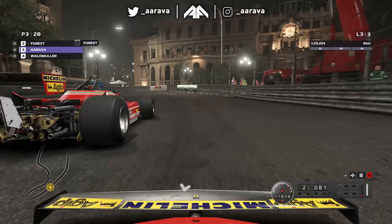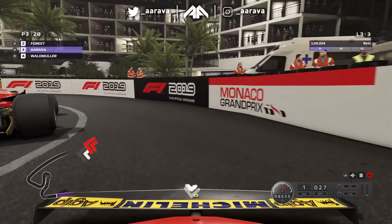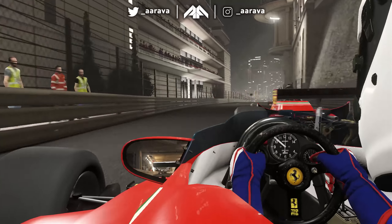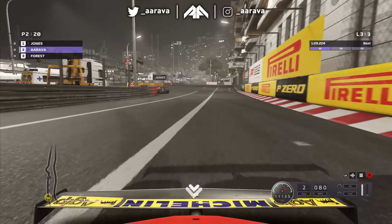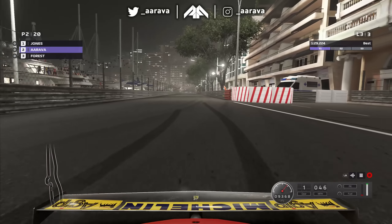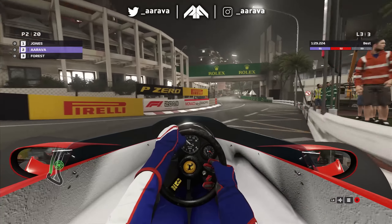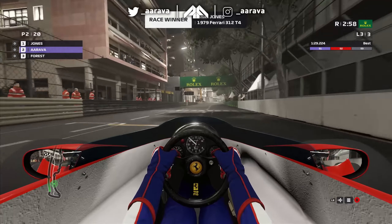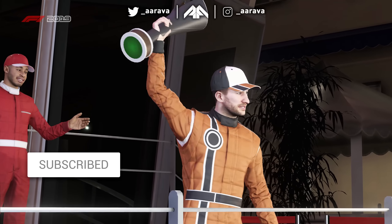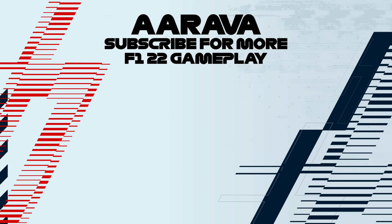I'm actually driving better in chase cam than I was in cockpit. The Rascasse dive bomb - he's made it! I didn't get the move done but we survived. The drifting was nice through there. Come here Forrest - give me the P2, give me the P2 that I also got at Silverstone. I want to make a move but I just can't. Gaining, gaining - let's go! Slow it down - spin for style! 360, no scope in there. That's how you do it folks.